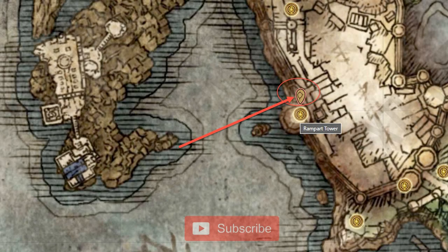The hawk crest wooden shield can be looted off a corpse that can be found in the large armory room next to the fortress of the grafted scion.